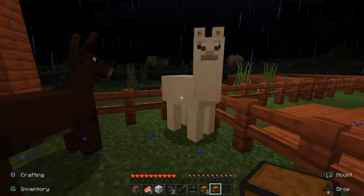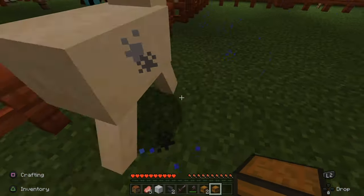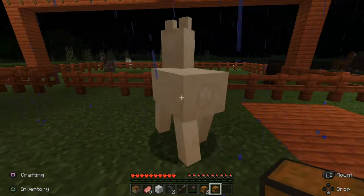Sometimes when you go up to one of these creatures, nothing will show up when you have the chest out. You will just mount the creature — it will just look like this. I just went ahead and mounted even though I have the chest selected. So what you need to do is go to the animal and first tame it.